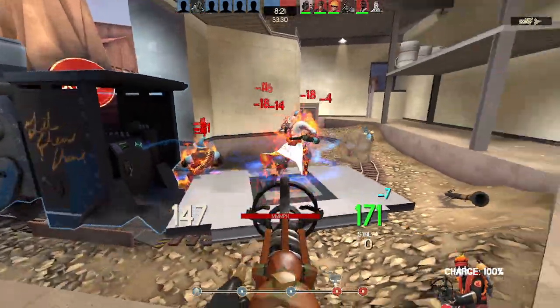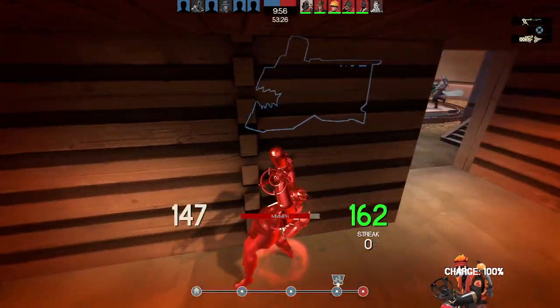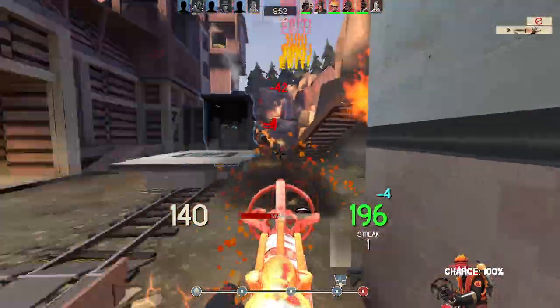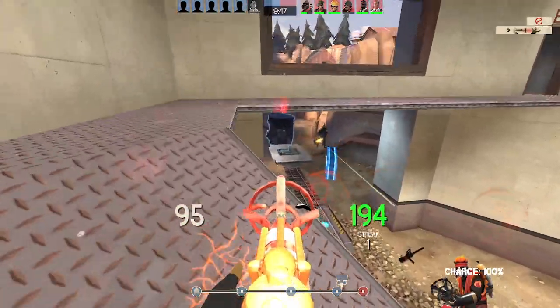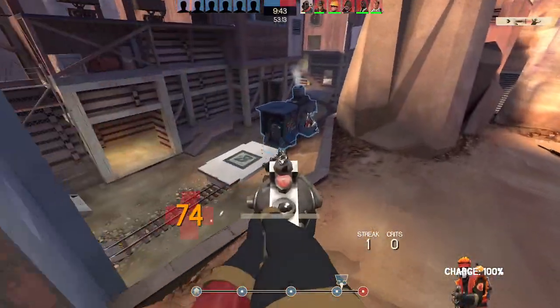Though, if I can give one piece of criticism — while I haven't experienced any of those people in the server, the people who spam Scorch Shots with the Phlogistinator, possibly with a pocket uber med that destroys the server with them — I think it'd be best to make it so that when holding out the Phlogistinator, you cannot be ubered whatsoever just to prevent that, since that's one of the biggest reasons why people hate the weapon so much.